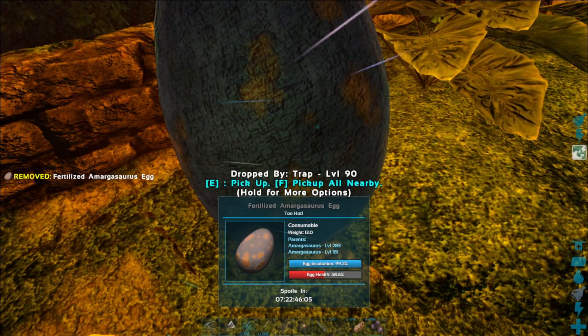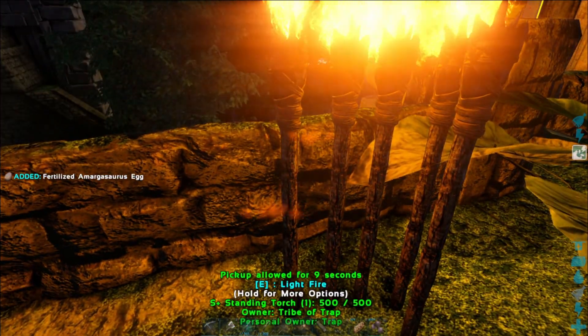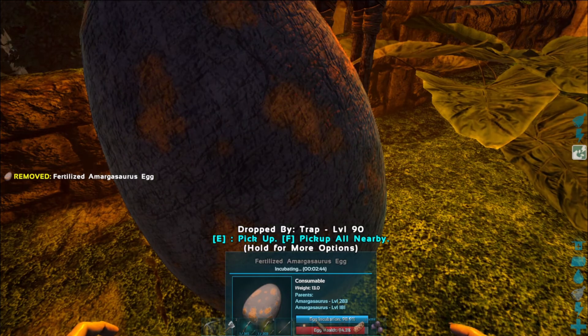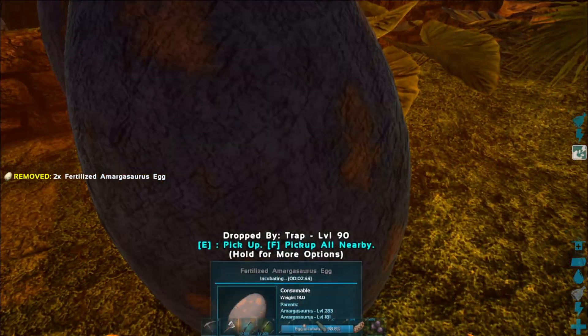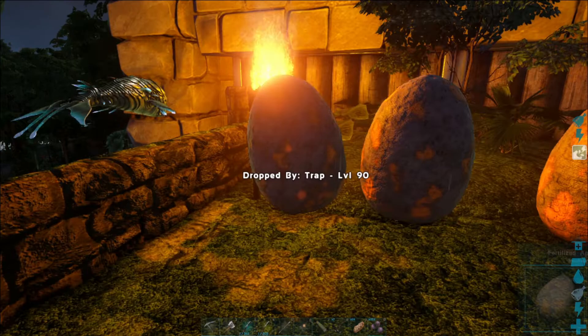Now it's too hot. Okay, we'll turn two of them off and try again. Drop the egg - okay, that seems to be enough. Can I do more than one at a time? Let's try. You're warm enough, yeah they're all warm enough.